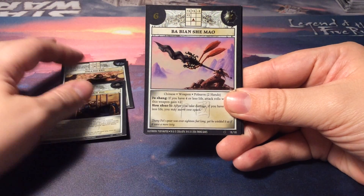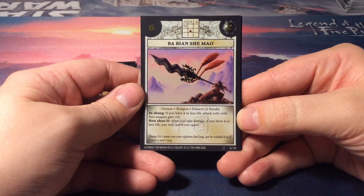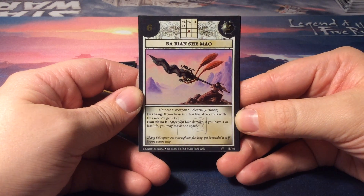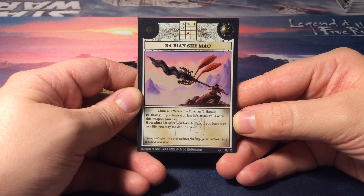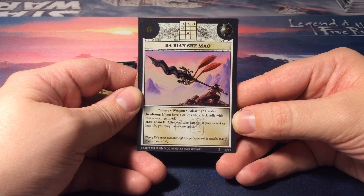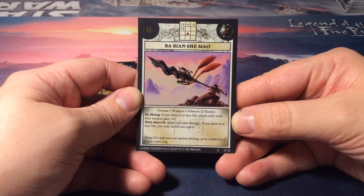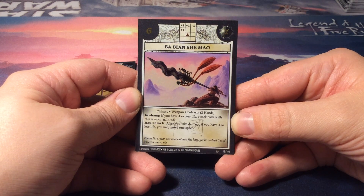Next up we have a weapon, a polearm, two-hander — the Ba Byan Xie Mao. It's a six initiative weapon with a very cool grid. We have plus one, plus one, minus one, all in one row, two rows in front of him, and a plus one to his upper left.